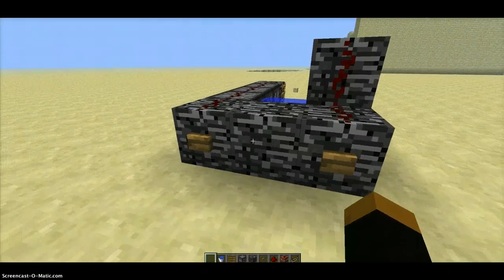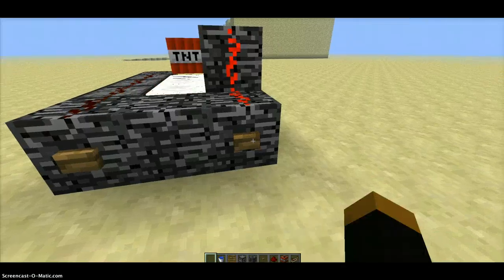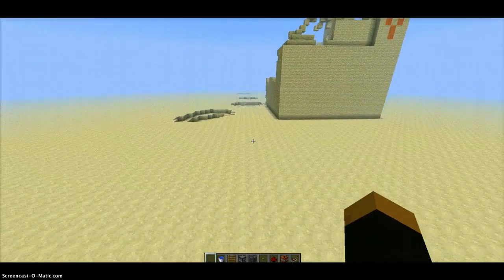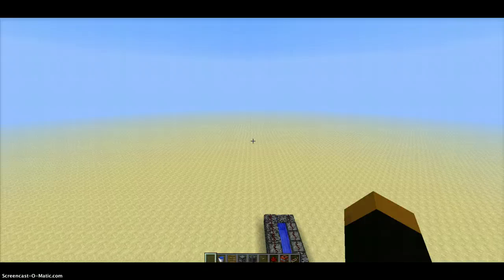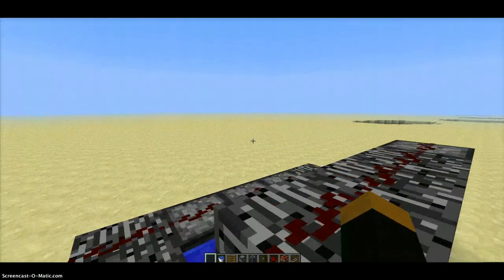So let's start this up. One, two, three, four, five. There you go — a fully automatic, shooting, firing TNT cannon. And that's another piece of Redstone.